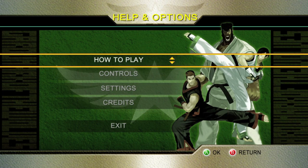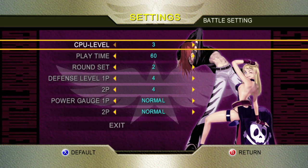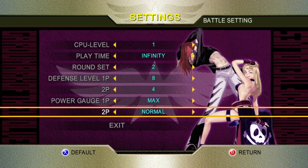The first thing I recommend doing is heading into your help and options and going to settings. Go to battle setting, make sure you turn your CPU level all the way down to 1, turn the playtime to infinite, and then you want to turn your defense all the way up. Set your power gauge to max — that's probably the most important part — and then make sure you save those settings.